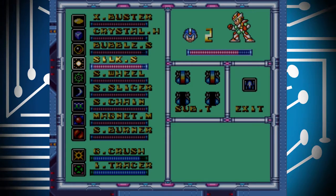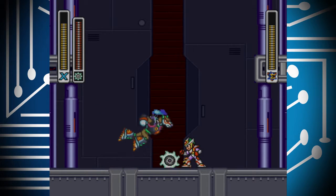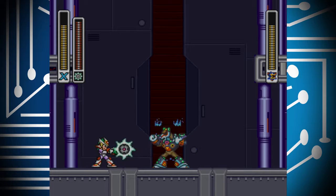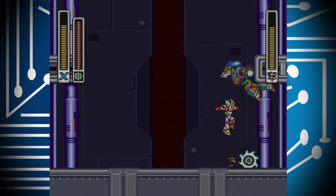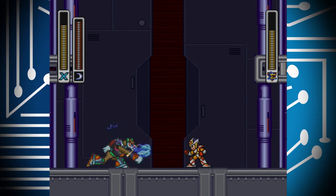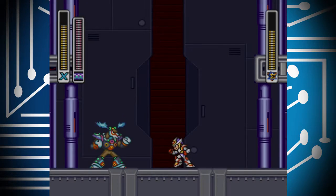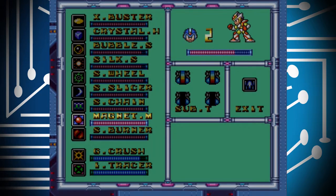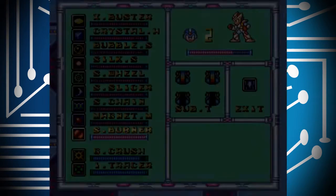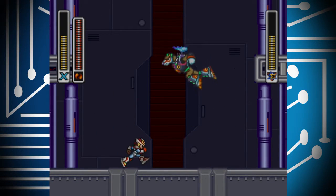He's jumping — reminds me a lot of... I forgot Sigma's name, oh my god. I'm like the worst Mega Man player ever. Sonic Slicer — I'm going to experiment with all these different moves to see what his weakness is. S-Chain doesn't seem to do much. Magnet Mine — what about that? I bet you it's the god damn fire, as far as I'm aware.